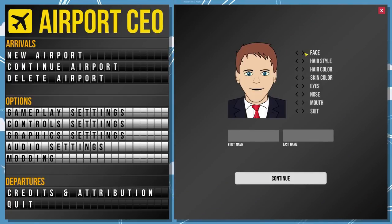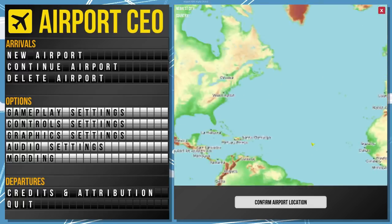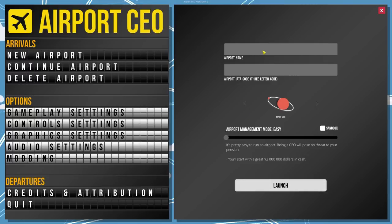We're gonna begin with an adventure here. First name and last name - 'Ru' - that makes sense I guess. Continue. Let's be in... how about this place right here, maybe the tip of Greenland. Confirm airport location. We're gonna be the Greenland International Airport - 'Green Land Int Air' because I don't want to write the full thing, so that's GIA. Hands up, it's the GIA!